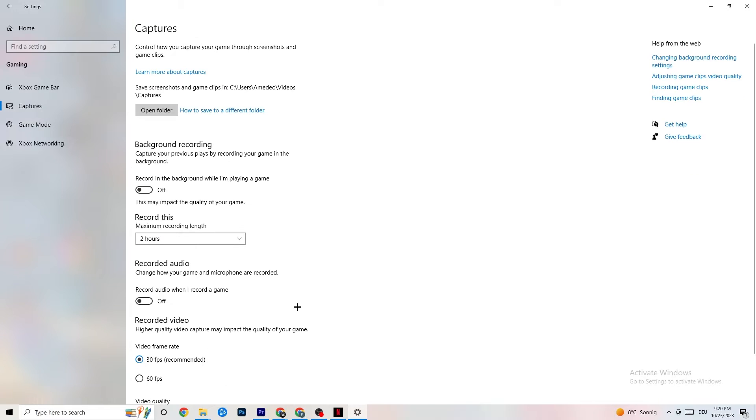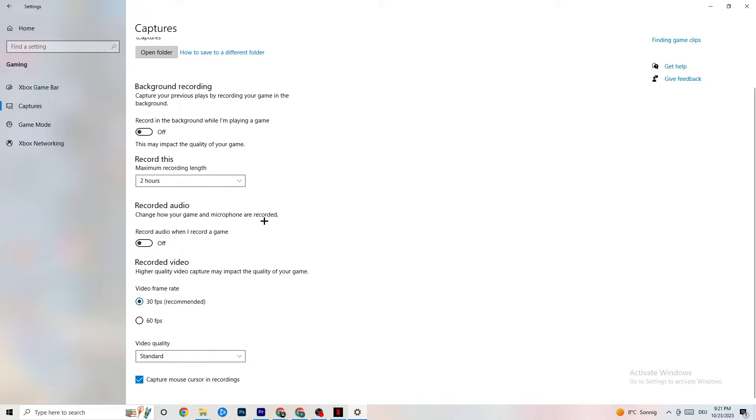The next big step: go to Captures. I want you to go to Background Recording — 'Record in the background while I'm playing a game' — and please turn this off. If this is on, no wonder you're having FPS drops, freezing, or stuttering, because recording sucks a lot of performance. On low-end PCs this will cause crashing, FPS drops, and stuttering. Also turn off audio recording — it impacts performance too. If you want to record, use another program like OBS instead.